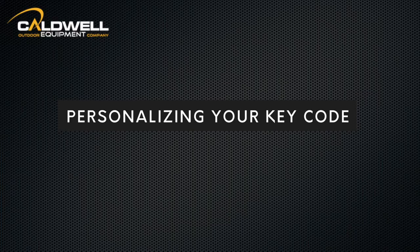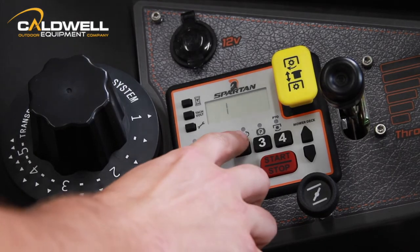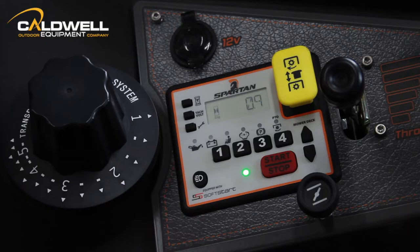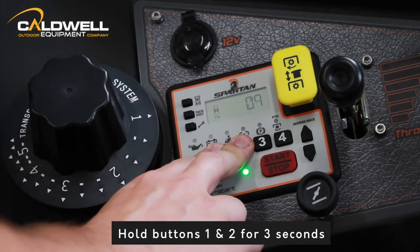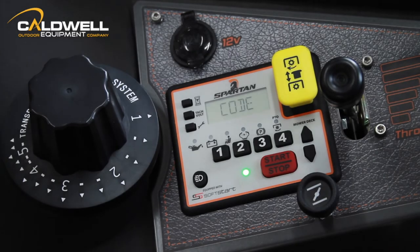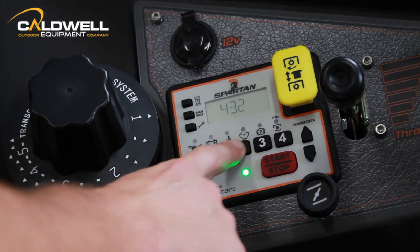Personalizing your key code: the engine must be stopped and the console unlocked with the correct key code entered, and with the PTO knob in. Hold buttons one and two down for three seconds until the display shows 'change code,' followed by a blank screen. Enter the new key code, then pull the PTO knob out.